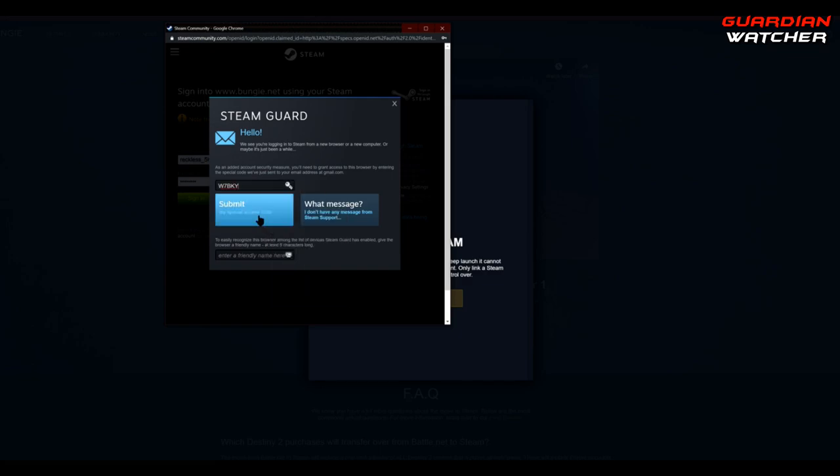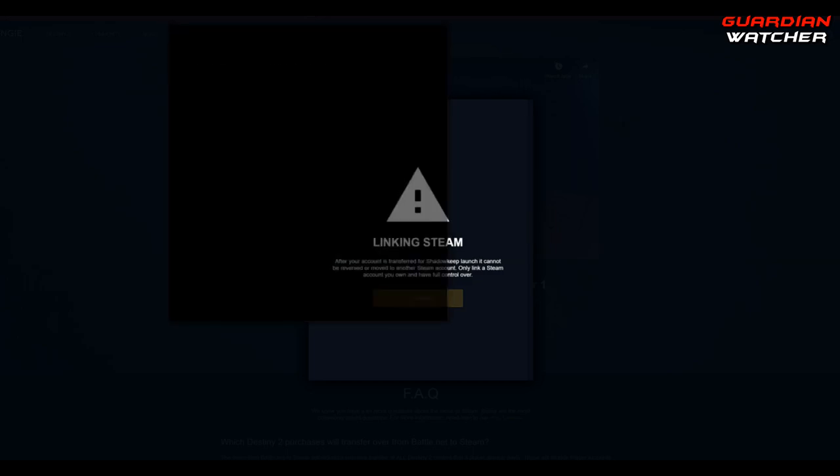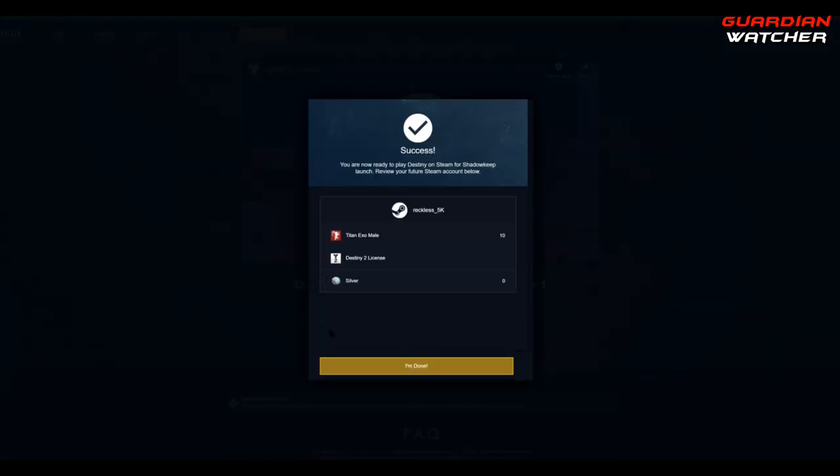After you hit submit, everything will be confirmed and just go ahead and proceed to Steam. And that's it. You are now ready to play Destiny 2 on Steam when Shadowkeep is actually released. This is just a dummy account for me, but I will be using my main account, which is a PS4 account, on the PC as well.